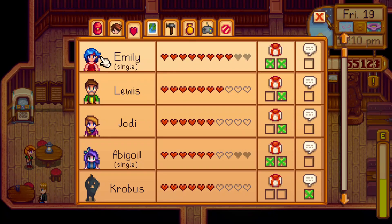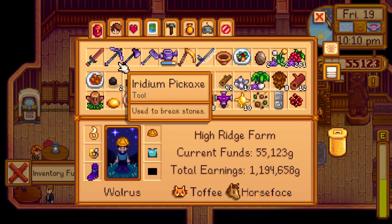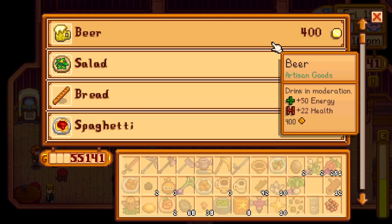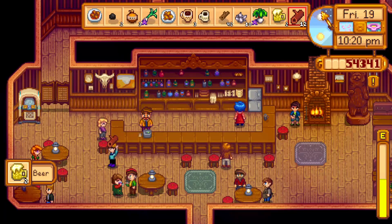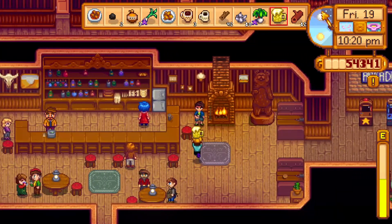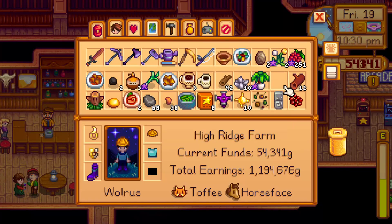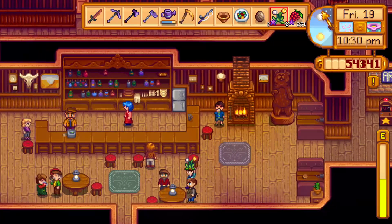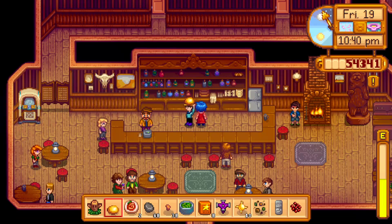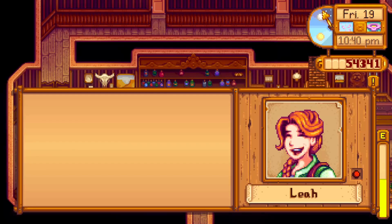I really need to look through who I'm not giving gifts to this week. My inventory is full — let's delete those pine cones. Beer for Pam, and beer for Shane even though I really shouldn't. I can't really put a fridge down in here — that would be a bit weird, though it would be interesting if it worked in this location. I've already given Emily two gifts. Have a maple syrup — let's just dispense maple syrup to people, yes.